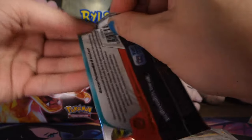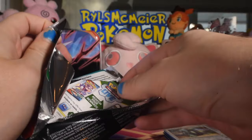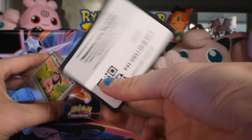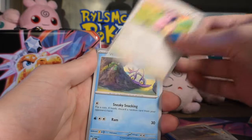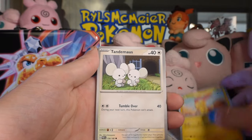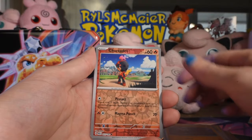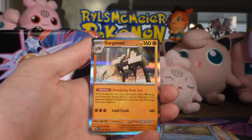On our last pack — as long as we don't pull an illustrated Bellibolt I think we're okay. There's the code, energy off the back, Miltank — I still want to say Milk Tank but I don't think that's right — Iron Bundle, Gliscor, Charcadet reverse, Farigiraf reverse, and Garganacl as the rare.